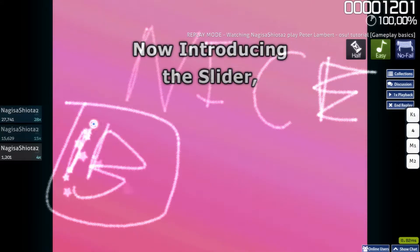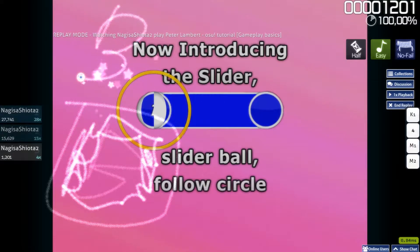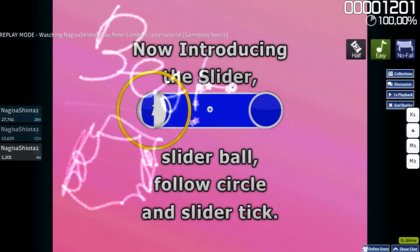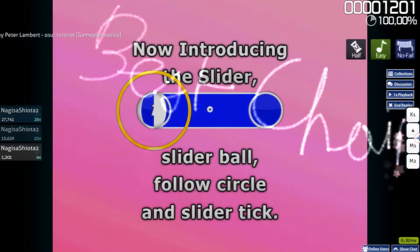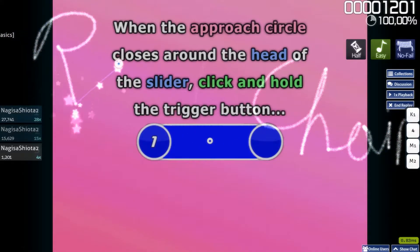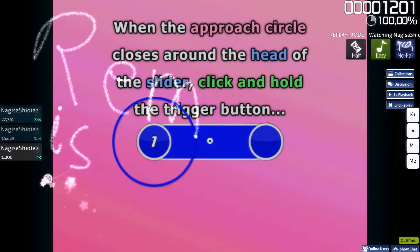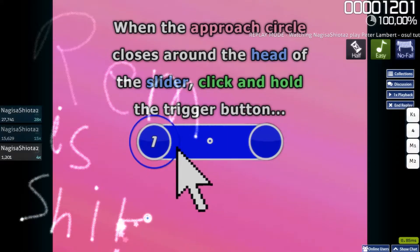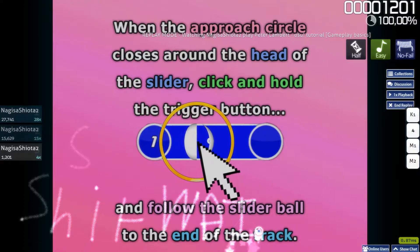Now introducing the Slider, Slider Ball, Follow Circle, and Slider Tick. When the Approach Circle closes around the head of the slider, click and hold the trigger button, and follow the slider ball to the end of the track.